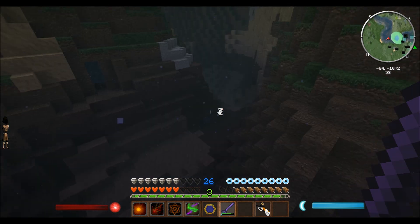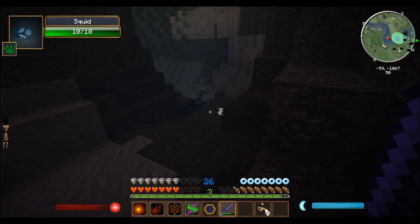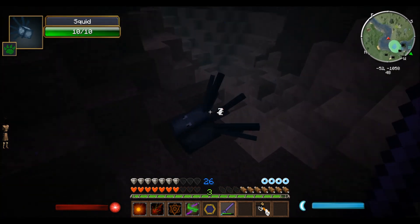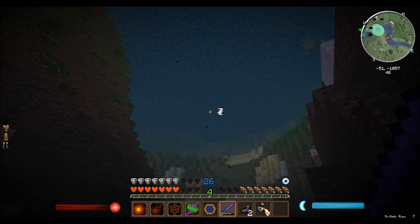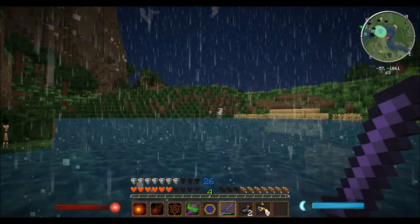Come here buddy, I just want to pet you with my sword. God they've got some ugly mouths. Did you drop any ink? Two ink — I'll go ahead and harvest a few more squids because we're gonna need them.